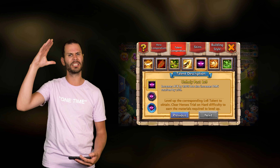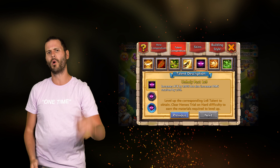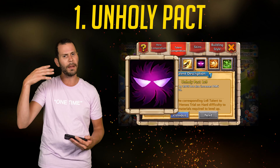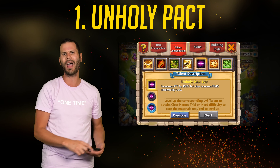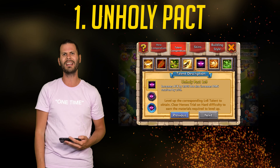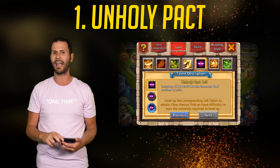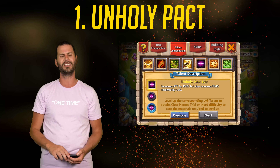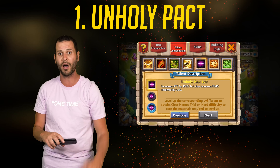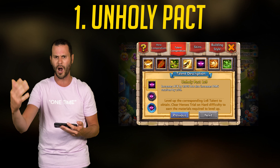It's talent time! Let's get into the top 5 talents for Levanica. Coming in at number 1 is Unholy Pact. The same reason as for Dovekeeper — these heroes only take in a limited amount of damage, and Unholy Pact gives the most attack out of any other talent at all times. So if you want an offensive Levanica that absolutely destroys other heroes, put Unholy Pact on it. You can't go wrong.